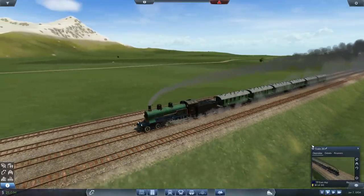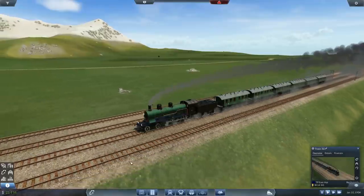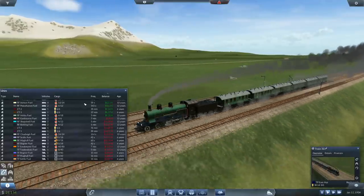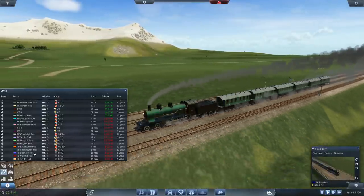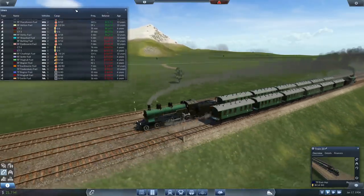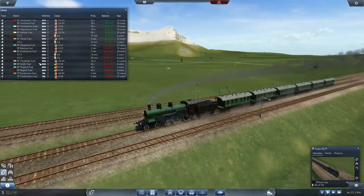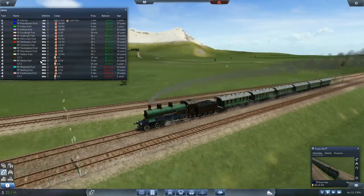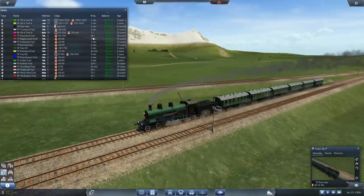I think we're going to leave it there for this episode. We have made huge, staggering progress. Let's have a look at the lines - we still haven't got any fuel running on Bognor, Magal, or Settle yet, but it'll get there. Look at the fuel B line - we're making 15 million. How the hell are we making 15 million on that line? That's crazy.